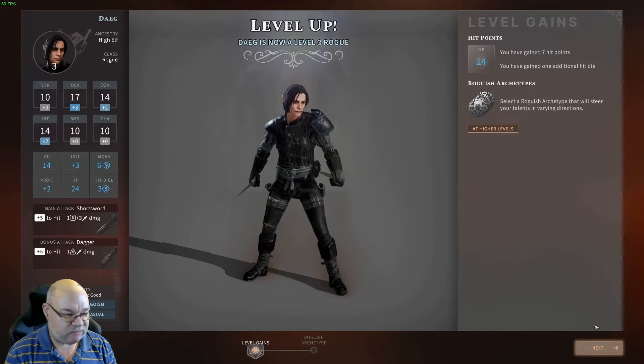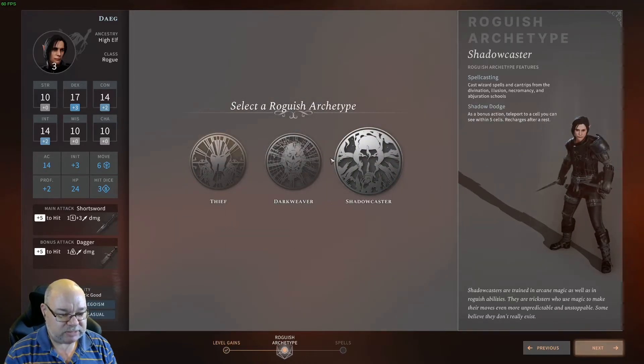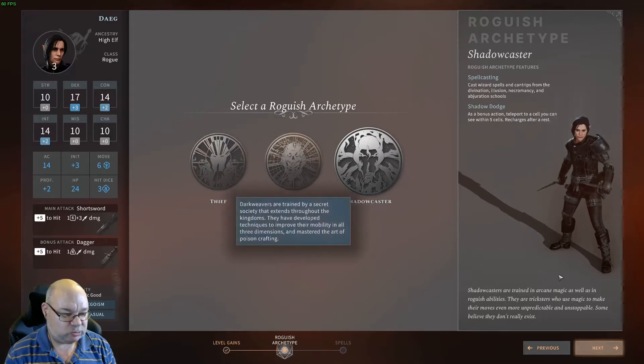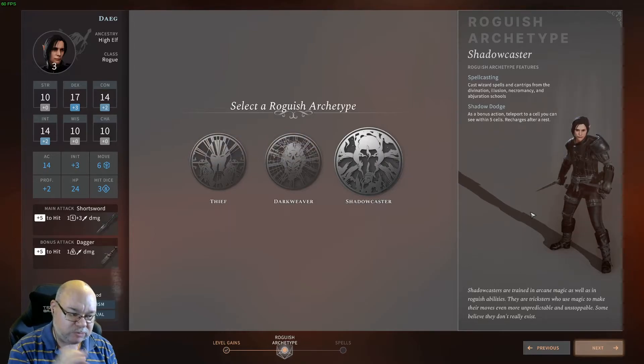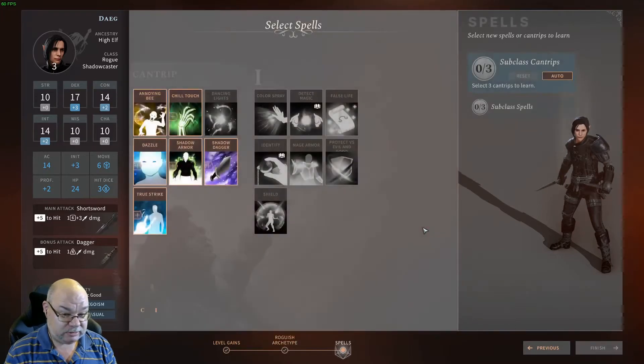Level three. We pick our archetypes. We're going down the Shadowcaster route because none of these really help us too much with damage. This one will help us a little bit, but at the moment I feel it's the best way to go with a Rogue in Solastar, until they bring out some more potential archetypes.